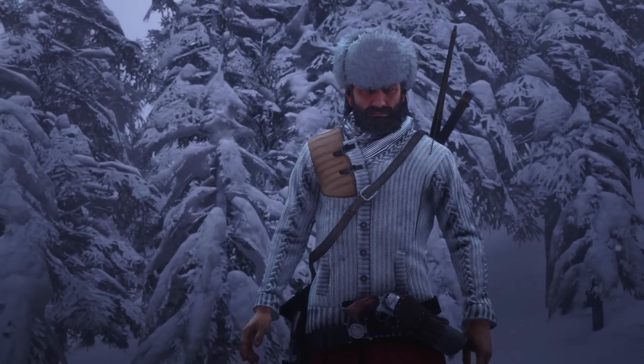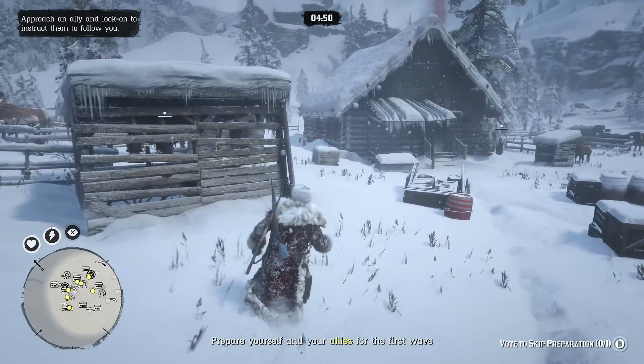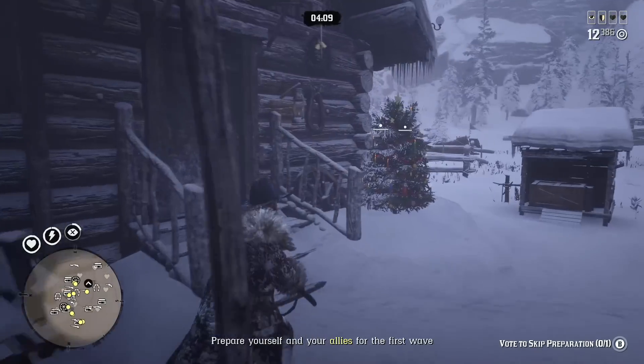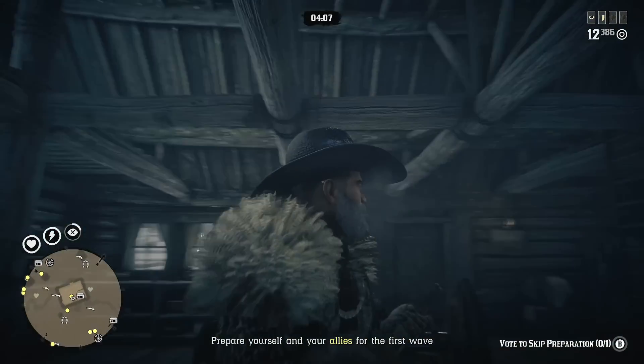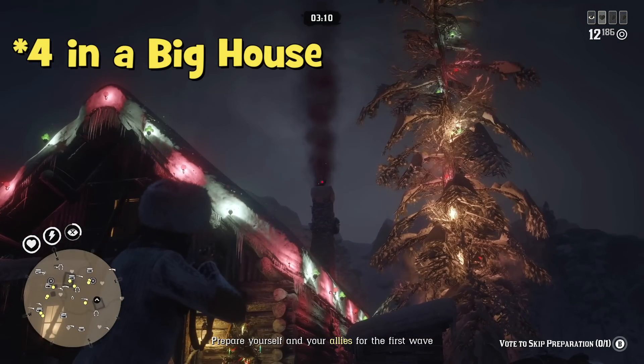Each time you restart the mission, spawns change randomly. On Adler Ranch, first of all check the big house where Sadie and her husband live. There are 4 possible bird locations there.